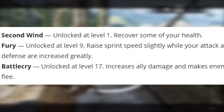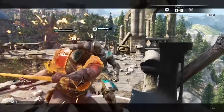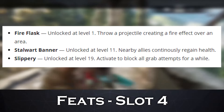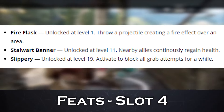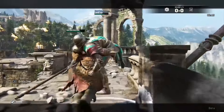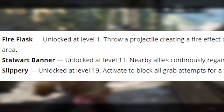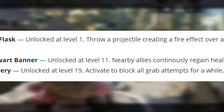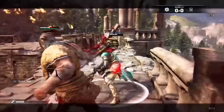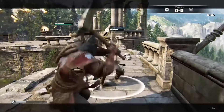At level 17, you get Battle Cry, which increases ally damage and makes enemy soldiers flee. In the fourth slot, level 1 gets you Fire Flask, wherein you throw a projectile creating a fire effect over an area. Stalwart Banner comes at level 11, granting nearby allies continuously regaining health. Last up is Slippery, unlocked at level 19, which you can activate to block all grab attempts for a while. Oddly enough, grabs don't come as often as you might think, so it's difficult to justify wasting a fourth-level slot on this feat.